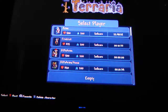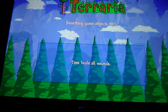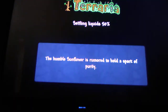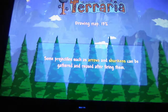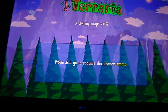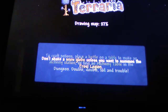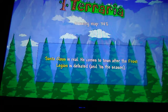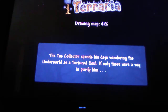Basically you just download your character. You load up your world, which is gonna take maybe 30 seconds or less. The character has to have the items in the piggy bank and the safe, because that's all that's gonna port over.